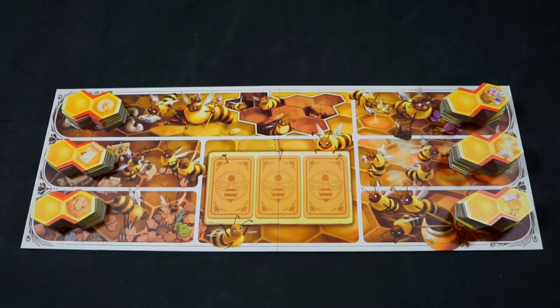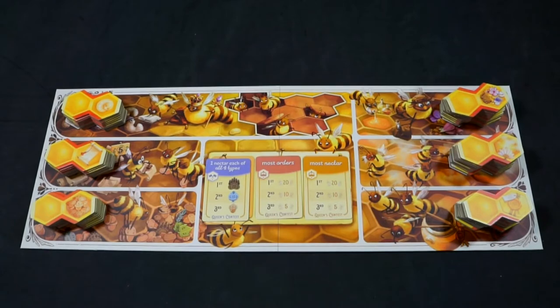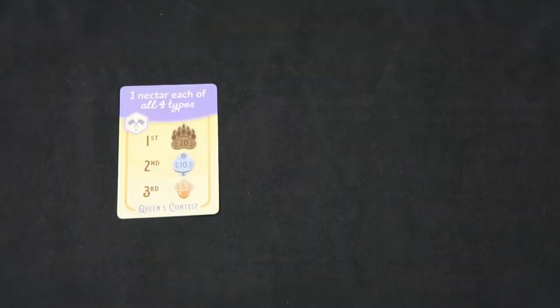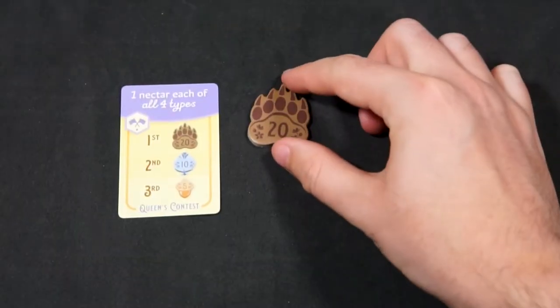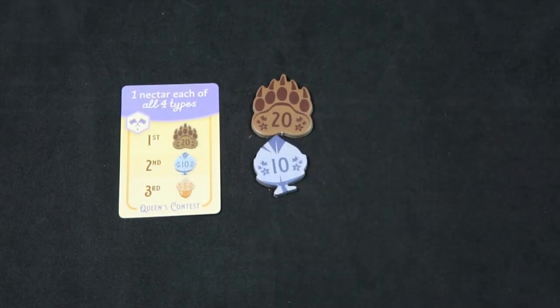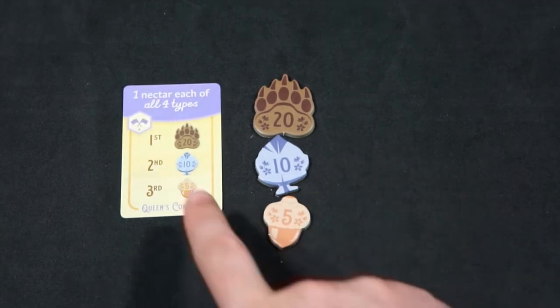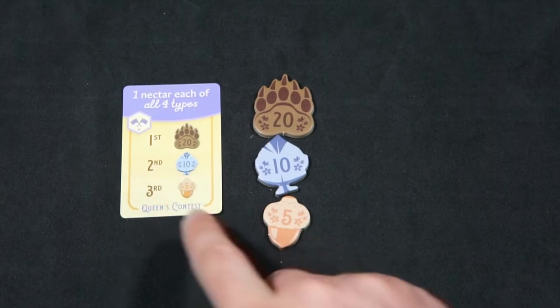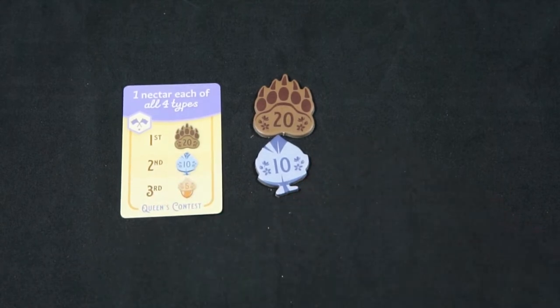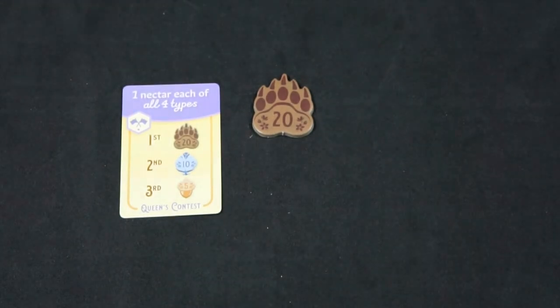Next, select one random queen contest card of each color, but for your first game you should use the cards marked with the star. Place them in the middle of the hive board and, depending upon the number of players, place twenty coins for first place, ten coins for second, and five coins for third. In a four player game, all three places pay out. In a three player game, first and second pay out. In a two player game, only first place pays out.